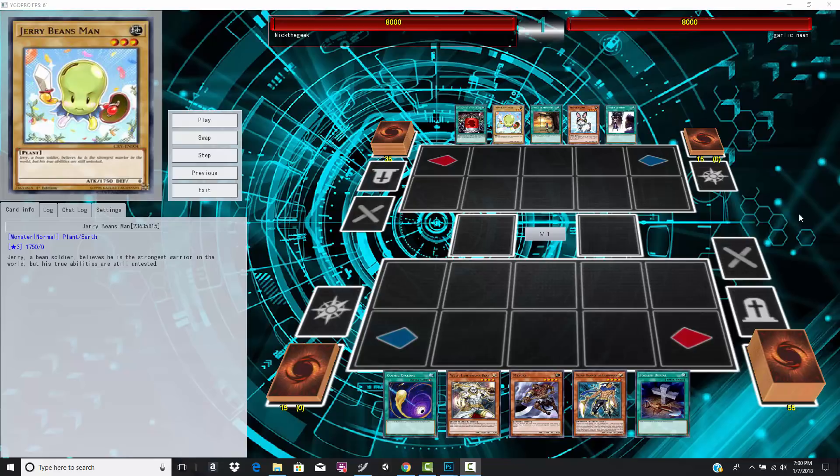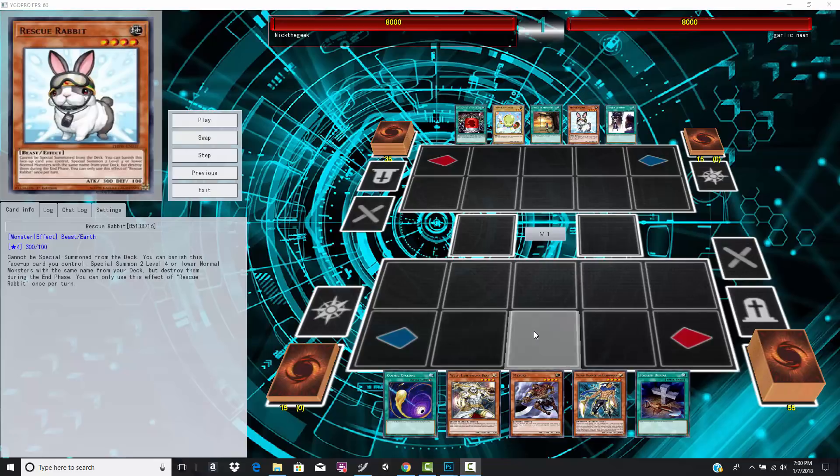It's going to be a normal monster deck at the top, and I know I said normal monsters, but I still consider Rescue Rabbit a normal — it's basically like a normal support card because it brings two normal monsters. Shout out to Jerry Beans. And then we've got kind of like a Light Sworn zombie build at the bottom.